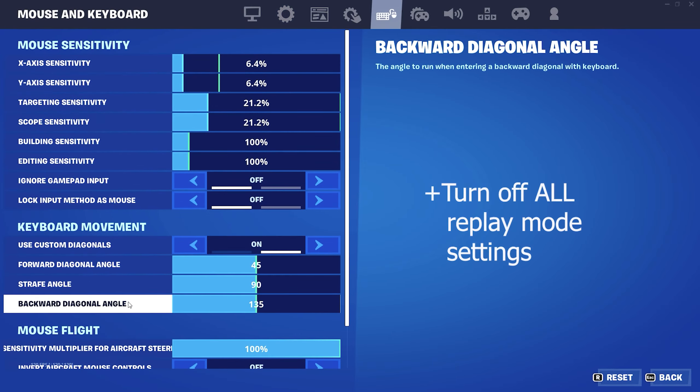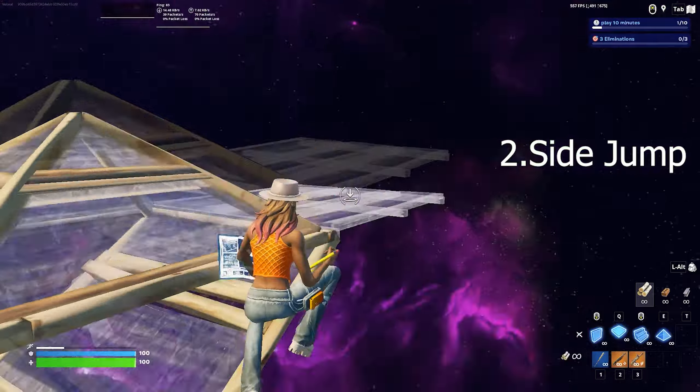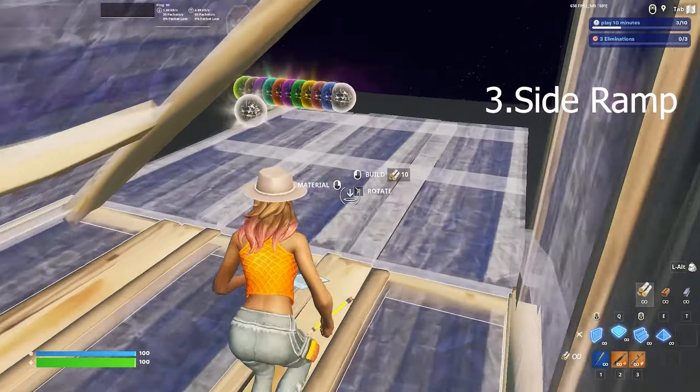Now let's move on to the easiest key binds to master: upper mouse button for wall, Q for base, lower mouse button for ramps, E for cone, C to crouch, B to sprint, F to edit, scroll wheel down to reset, T for traps, and mouse wheel down to interact.